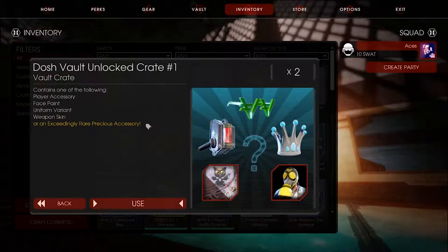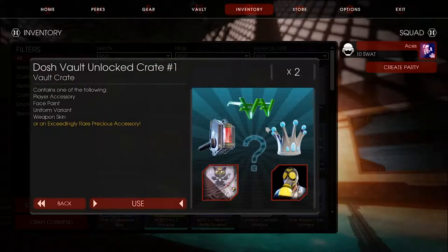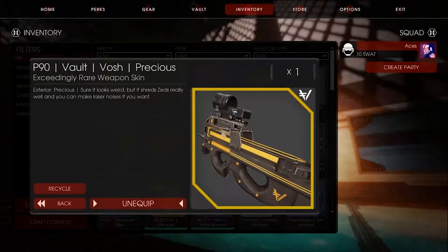They could be rares, uncommons, or even precious. So what's going to happen is if I don't get weapons out of these two, I'll scrap the items if they're not weapons and try again. If I can't get weapons out of these, I'll go and use the P90, which was the last weapon I got out of these Dosh crates.